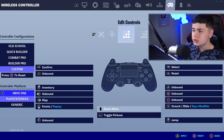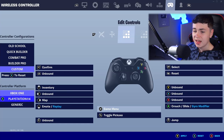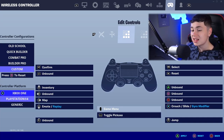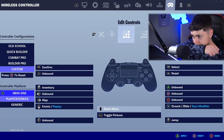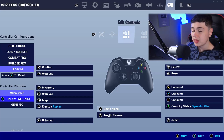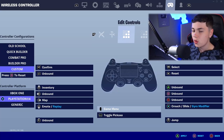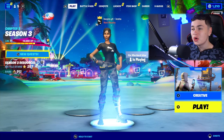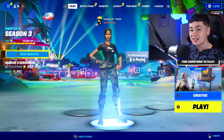For edit controls: L2 as confirm, R2 as select, L1 as unbound, R1 as reset. For Nintendo Switch players it's the same — just RZ instead of R2, or whatever applies. Up on D-pad as inventory, left unbound, right on D-pad as map, down on D-pad as emotes, left stick unbound in edit controls. Triangle, square, and circle as unbound — that's Y, X, and B for Xbox controller players. X or A as crouch/slide/gyro modifier, and right stick as jump. Those are the best non-claw controller settings for Fortnite Battle Royale Season 3.